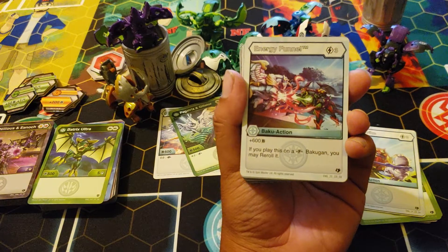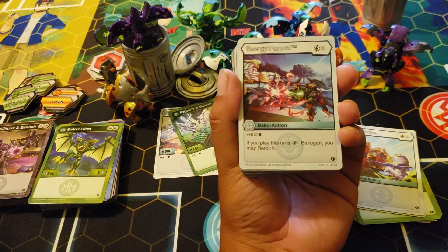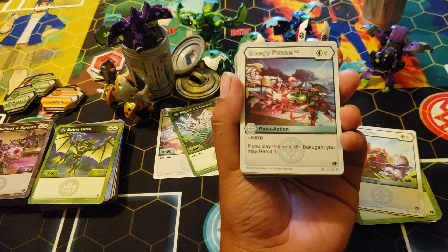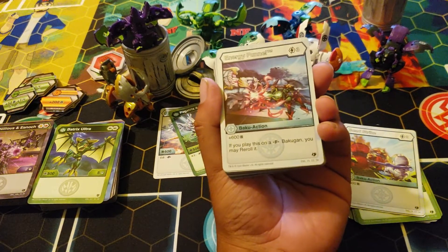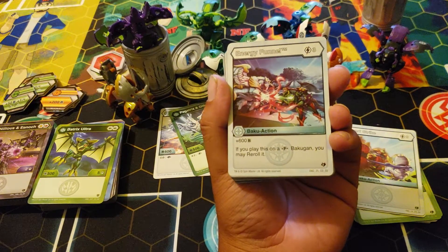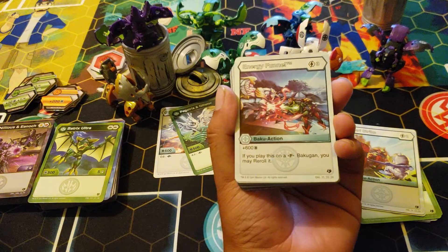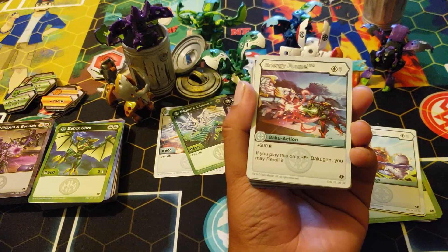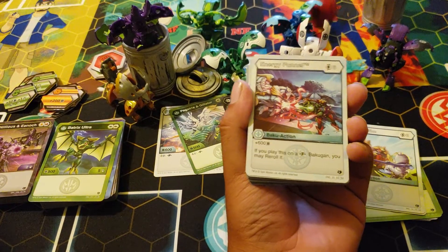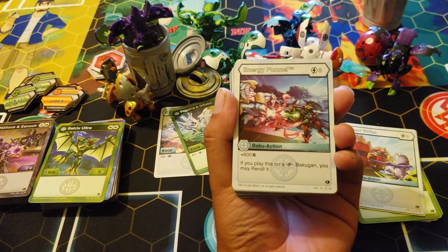Correct me if I'm wrong — if you play this on a fusion Bakugun you may reroll it. You can give your opponent B power, so if I give them the 600 B and it says you may reroll it — I can legally reroll my opponent's Bakugun. We already need a rolling update because I can just miss their roll and they don't get an open.